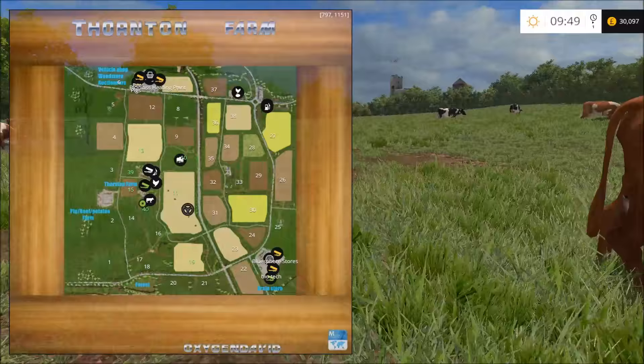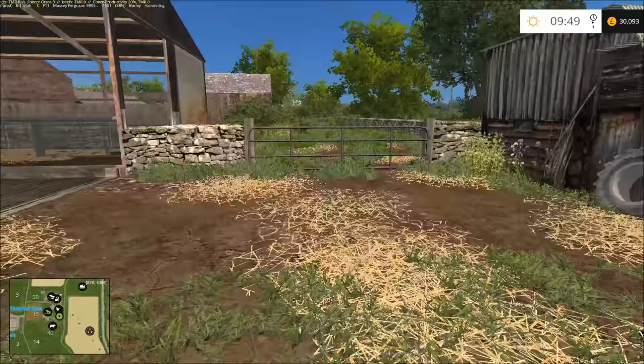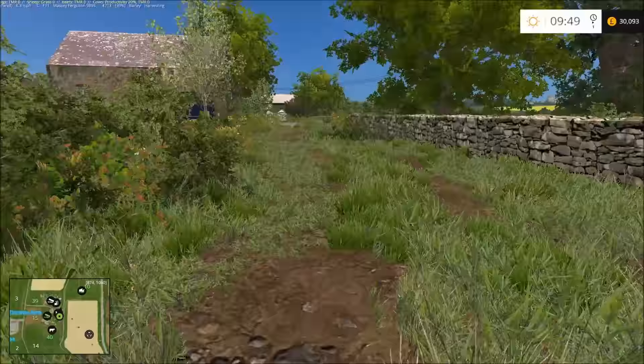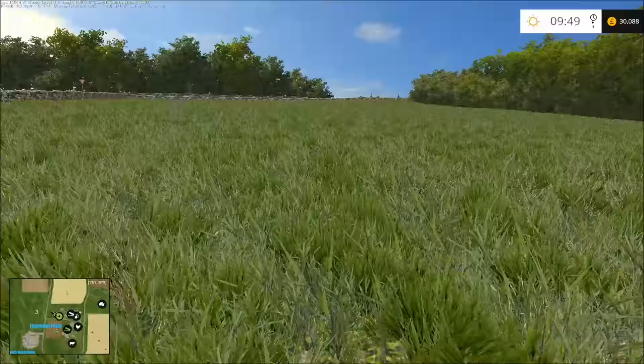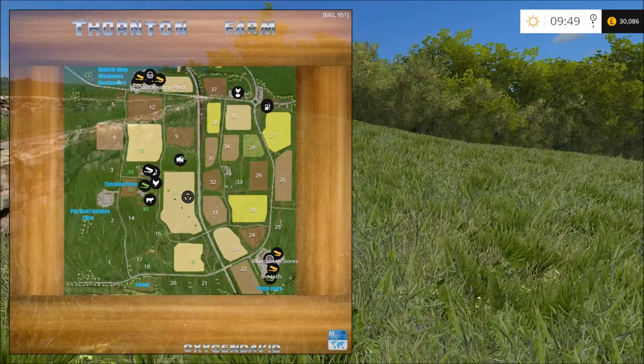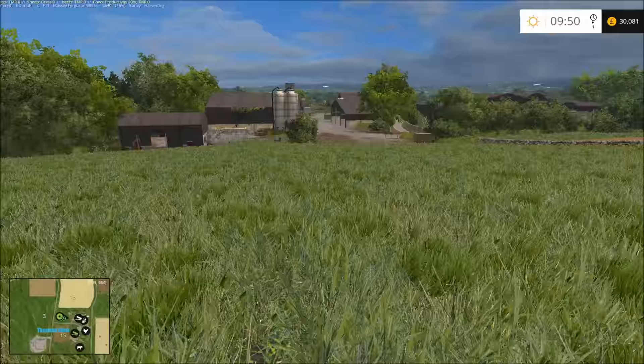So we don't actually own that field. What other fields do we own here? I haven't had a proper look at this map yet to be honest. I've had a quick look around and I've seen some YouTube videos on it. So we're going to go up this way - we've got the reset point. We can make a few bales in here, we could cut that one today. What else do we own? Number 19, which I bought. And that is it for now.